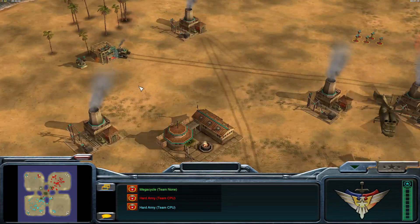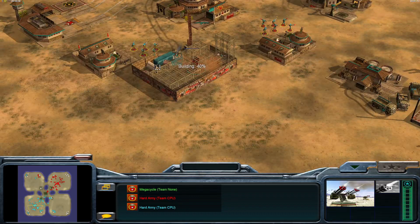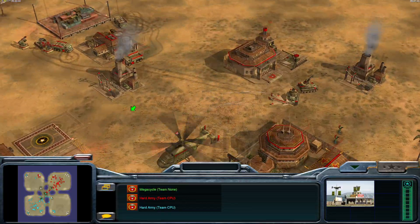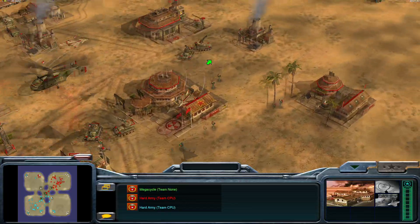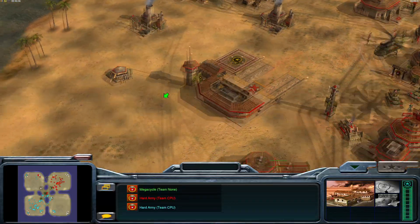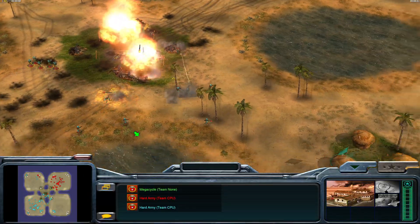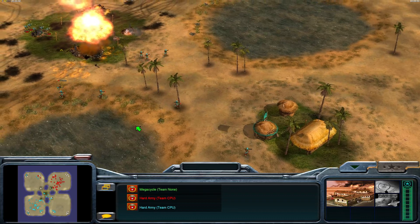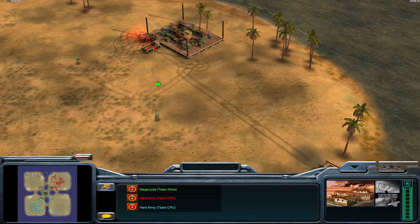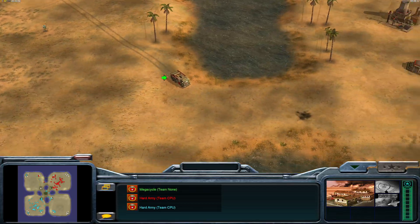Quick tech check: propaganda center at 40 percent... propaganda center's done. Internet Center up and online — I saw a hacker. No nukes yet, no nuclear weapons yet. Another lost supply center.